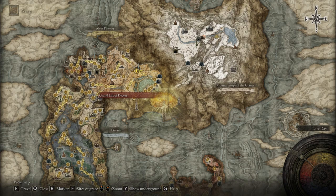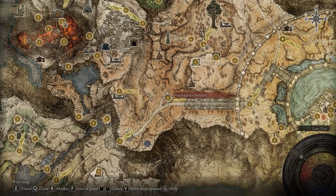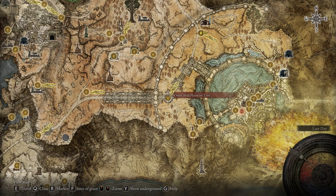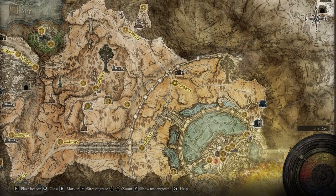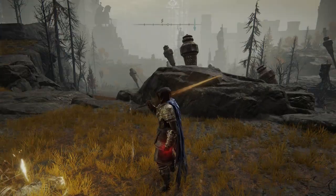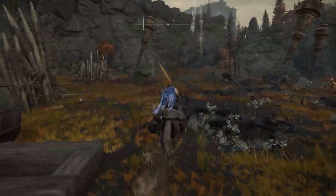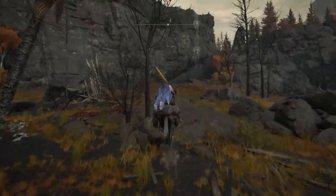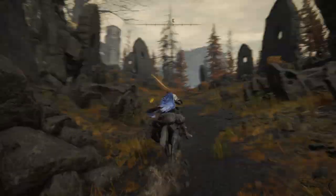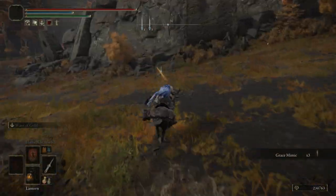From the Grand Lift of Dektus, make your way right over here, use the Talisman of Dektus left and right parts, then make your way to the Altus Highway Junction, then to the Outer Wall Phantom Tree, and then to the Outer Wall Battlegrounds — we're gonna start from this location. If you don't have the Dektus left or right part to use that lift, I have a video on my channel showing how you can get that medallion.